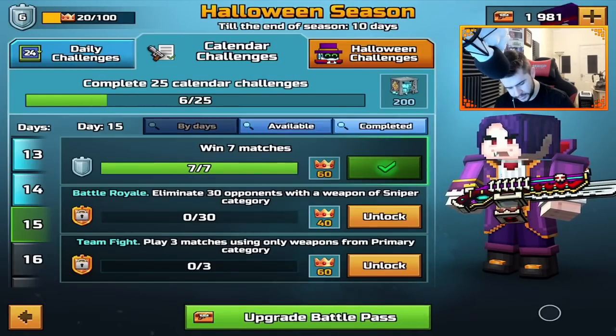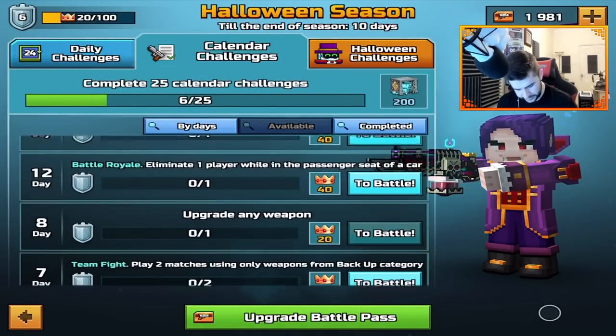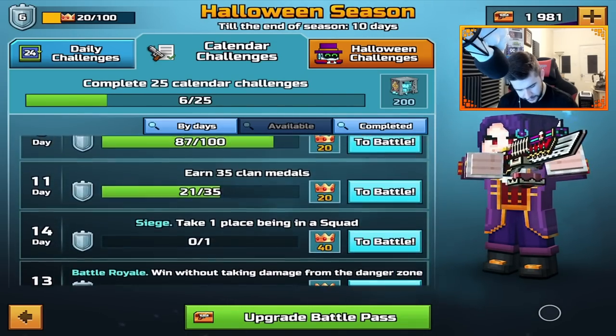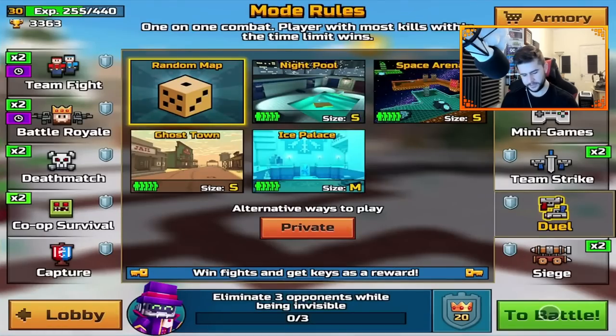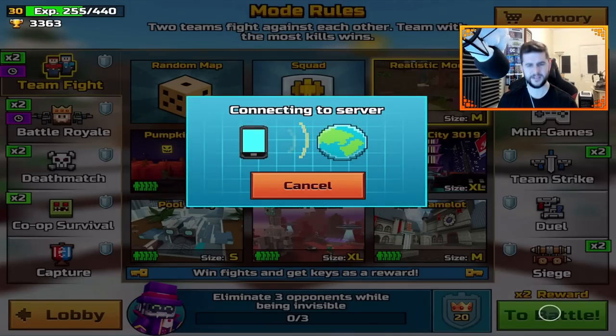I think that's most of the challenges I can get done at the moment. Shots from snipers — we could do that one. So I think it's time to go into a couple of deathmatch maps. There's one with team fight. Brawl — kill 30 enemies. Let's do that.